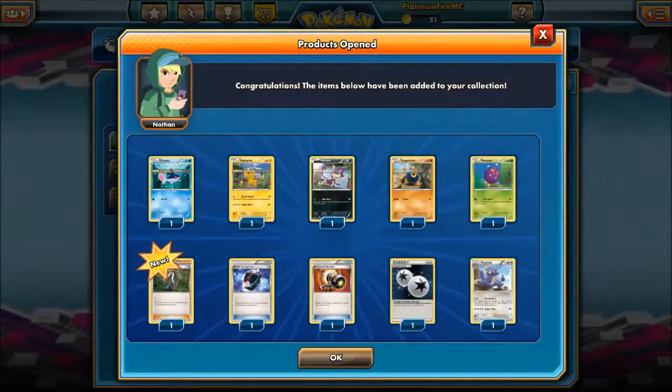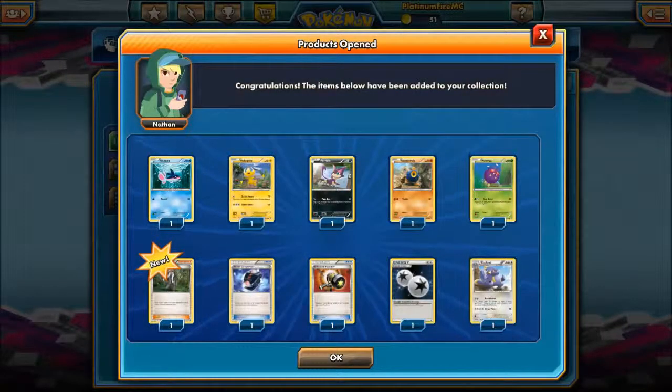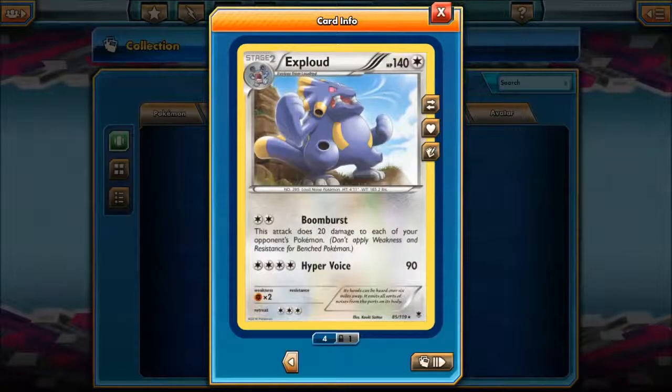I've got another Double Energy — that's alright. I've got another Azelf or whatever, another Double Energy, another Enhanced Hammer — so that's alright. Another Rugged Helmet, a Purloin, and an Exploud. And I think that's pretty much it.